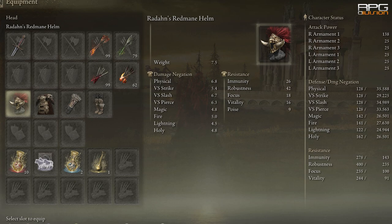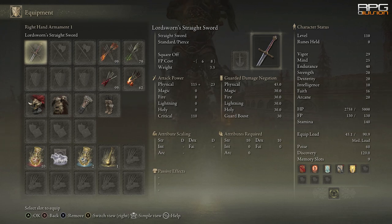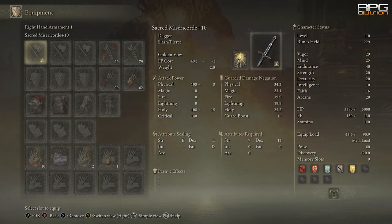Heavier armor test — in this case Radahn armor with the same stats and no buffs. Overhead smash hits us for 267, which is about 27% of total health. Fire attack hits for 612, and that is about 61%.